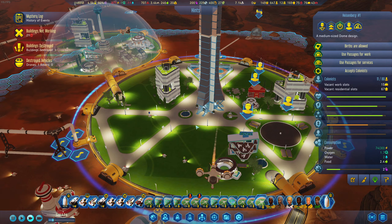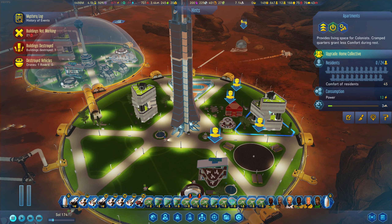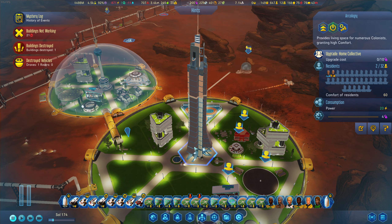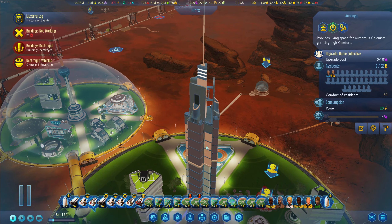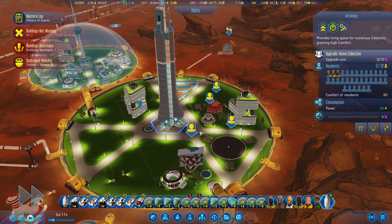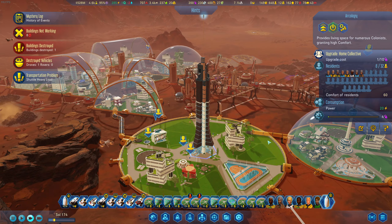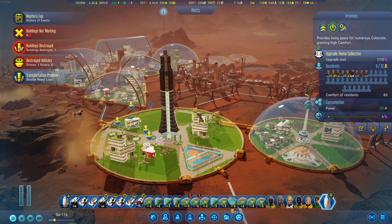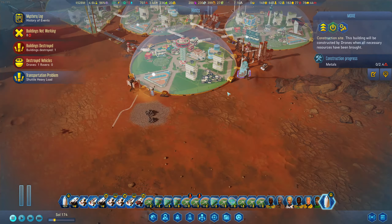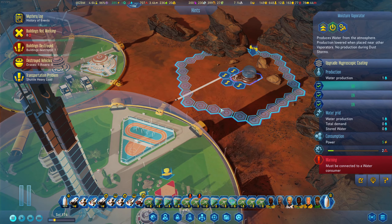I guess it's a reaction time thing. Upgrade to Home Collective — the comfort of residence is 60, which is way better now! 10 polymers for another 10 service comfort — people will actually fight for a place in this grand arcology. Provides living space for numerous colonists granting high comfort — very nice indeed! That concludes our episode. Thanks for watching. What has been destroyed — the moxie. Let's rebuild it quick but we have enough. On Mars it's good to have redundant production.